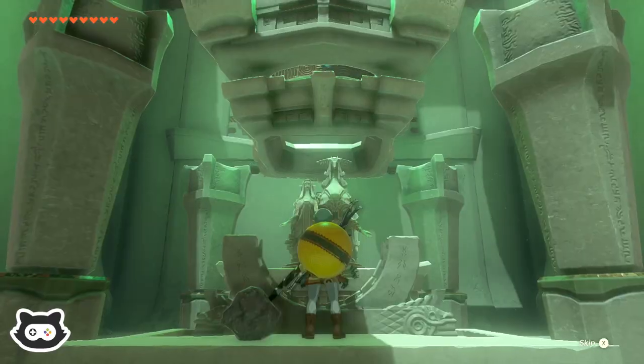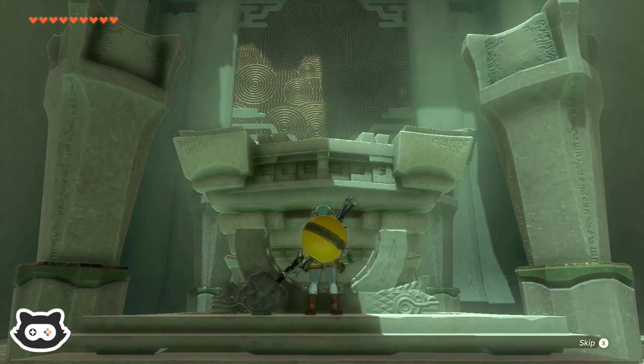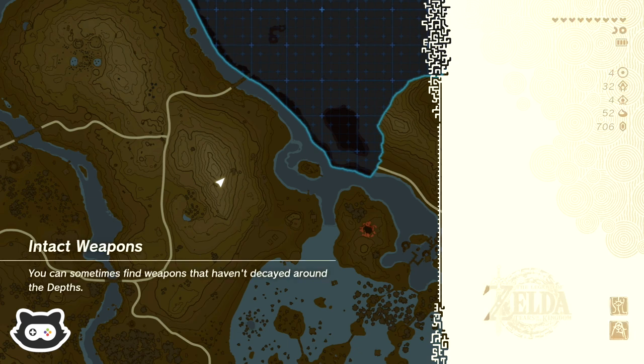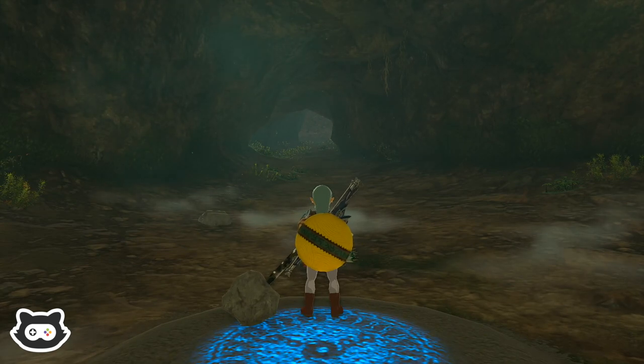We've got a bunch of stamina recently, so I think it's only fair that we actually get ourselves a heart container now. Especially now we're kind of moving away from the mountains — so we might be okay with a little less stamina. Inside the mountain. I totally forgot — secret shrine. Love it.